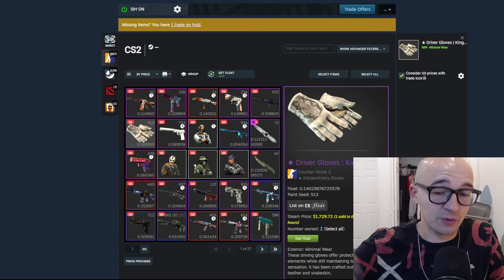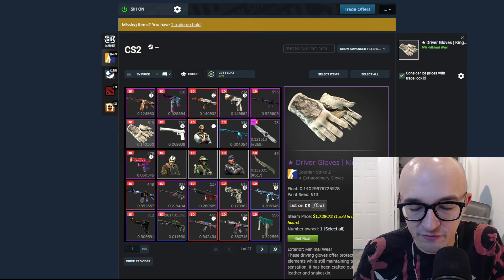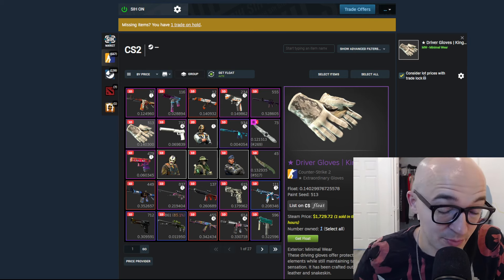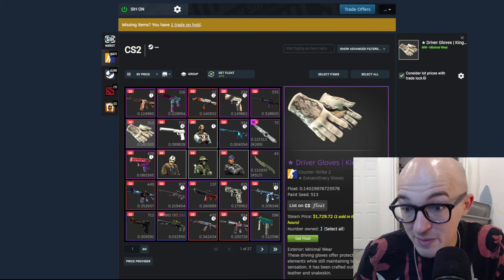First, just want to mention real quick — if you are looking to sell any of your CS2 items to turn them into cold hard cash, crypto, or any other payment method, definitely hit me up over on Twitter. We're buying pretty much anything and everything for the right price. We can get you an instant cash out in case you need money for IRL stuff or just to switch up your inventory portfolio.